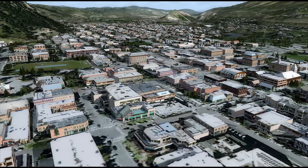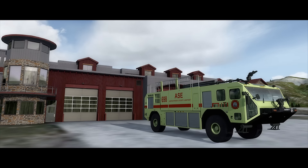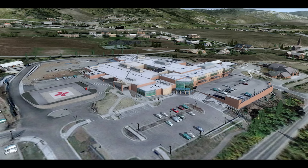Included as well are all the approach plates you'll need for flying into the airfield using VFR and IFR. All local landmarks are included, and they've paid special attention to the emergency helipad at Aspen Valley Hospital — which probably gets used quite often given the number of skiing accidents. This is available now from your favourite flight sim retailer for FSX, FSX Steam Edition, and P3D, all versions.